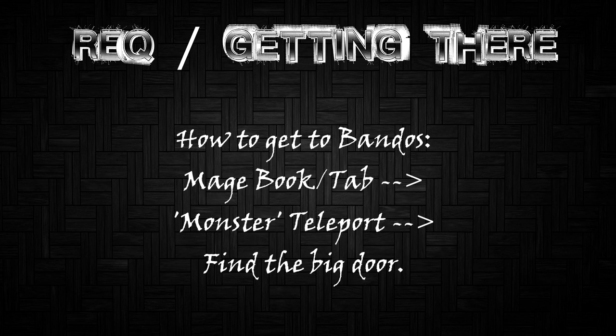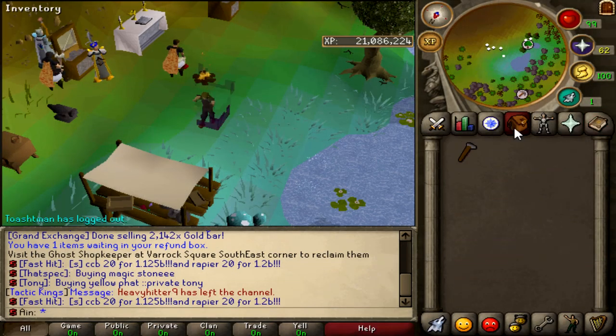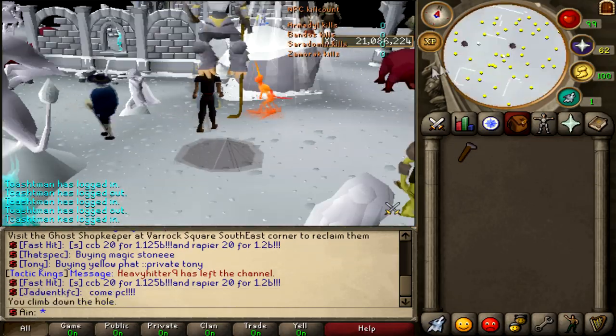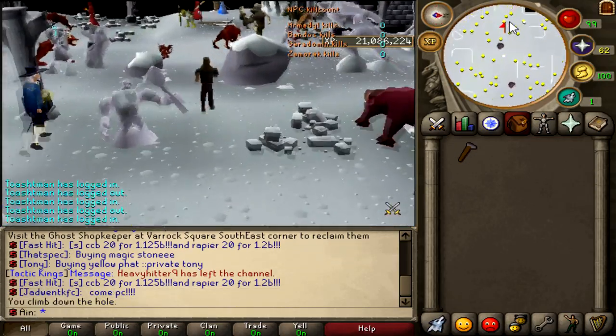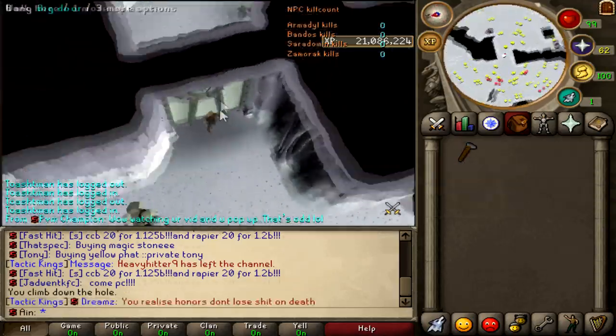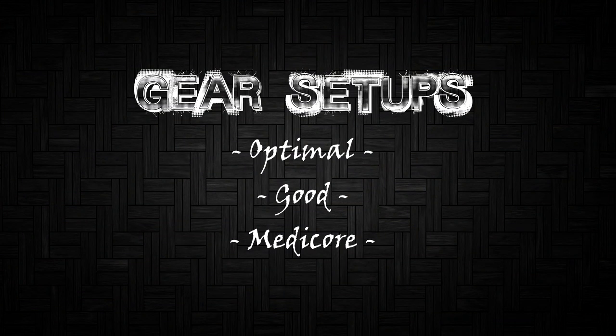To get to Bandos, go to your mage book — also known as your teleport tab — go to Monster Teleport, and find the big door. As you can see in the video, we go to Monsters, then God Wars Dungeon. Flip your camera around and you'll see the God Wars Dungeon entrance. Head northwest a little bit and you'll find the door — don't forget your hammer. Slam the hammer and you're in.